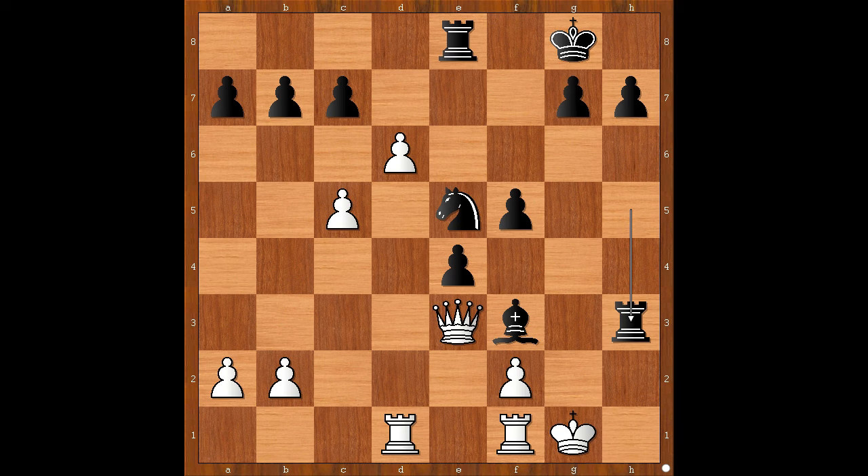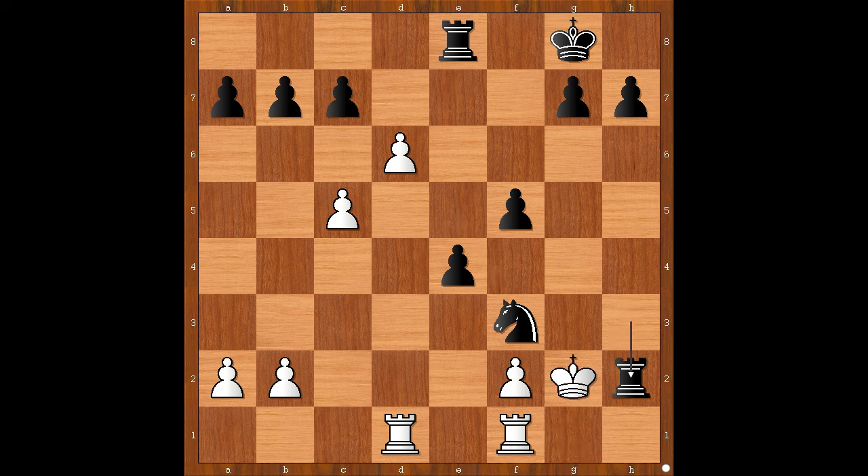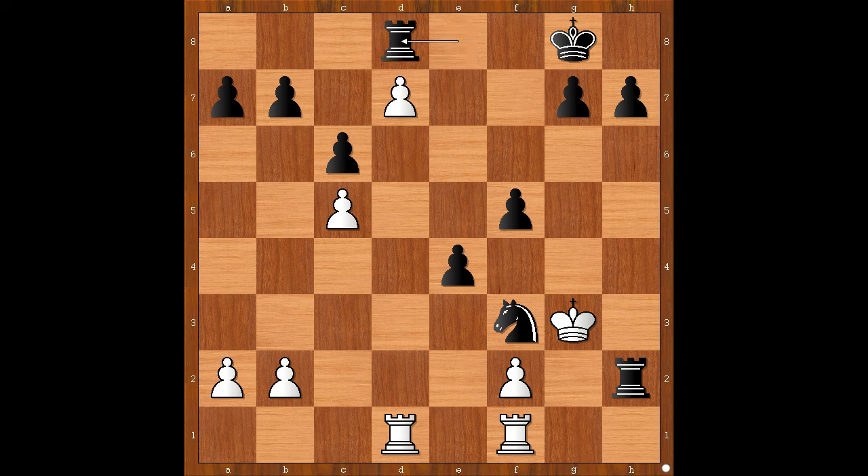Player with the white pieces captured the bishop on f3 with the queen. Knight takes on f3 check, king to g2, rook to h2 check, king to g3, c6, d7, rook to d8, rook to d6, king to f7.